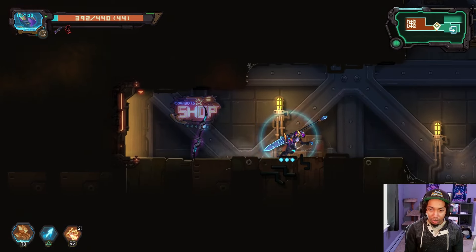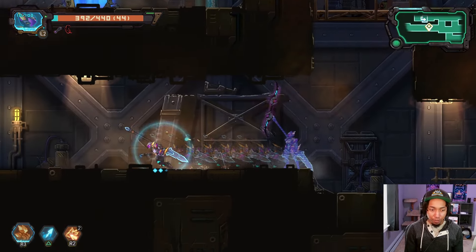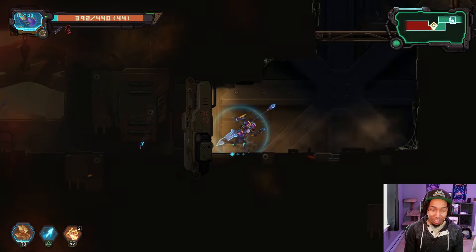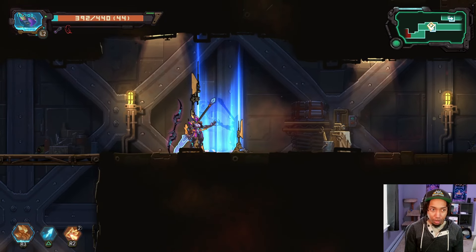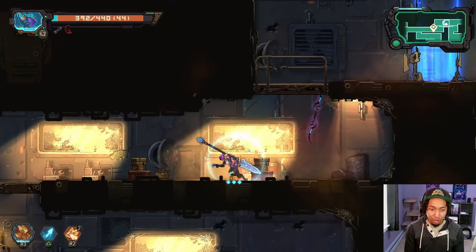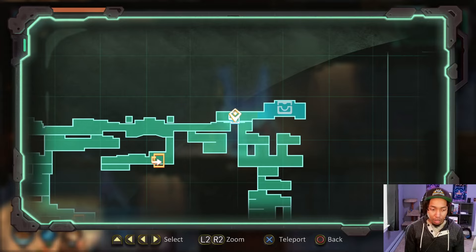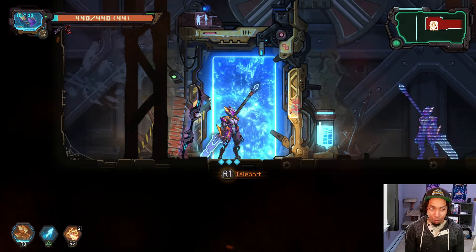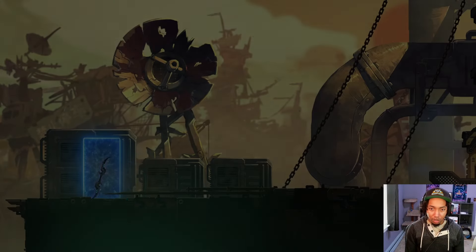We'll grab both of those. I don't know how much the heal was worth leaving — I think it may have been 50. These are our bosses, so we're not ready for this just yet. It looks like we full cleared, which is great. Let's grab the health and then we're finally ready for our first boss. If I remember correctly, there are three bosses in this first biome. The bosses are randomized — I think we're getting Crusher or Smasher.